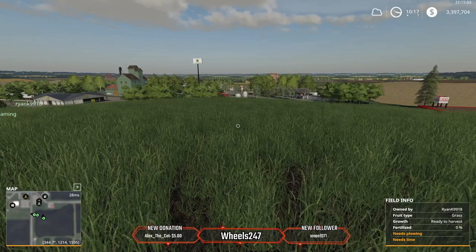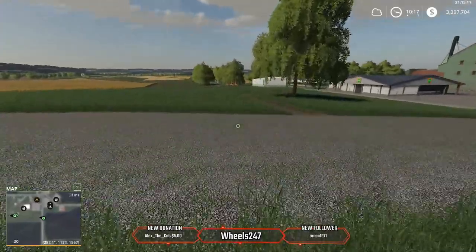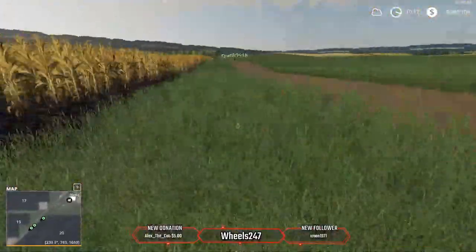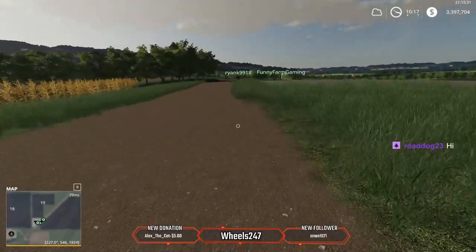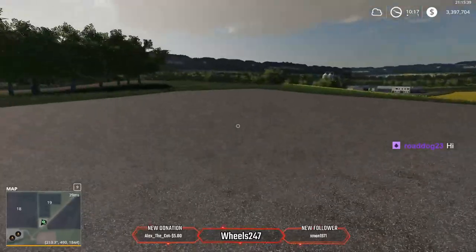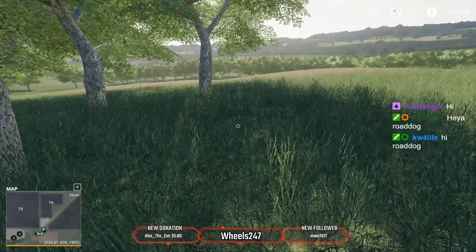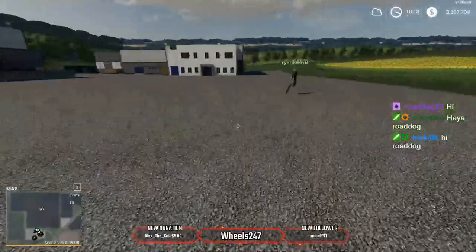We're gonna run over to the dairy first. There are two flat placeable spots right here — buy one, get the other, like a two-for-one deal. There's another spot nearby that's not so flat. The dairy buys eggs and milk — eggs out front, milk around the back.